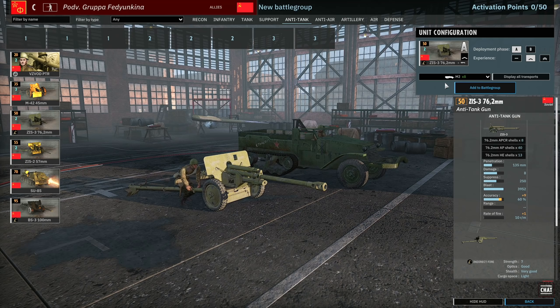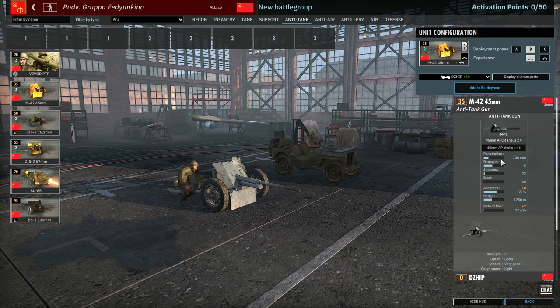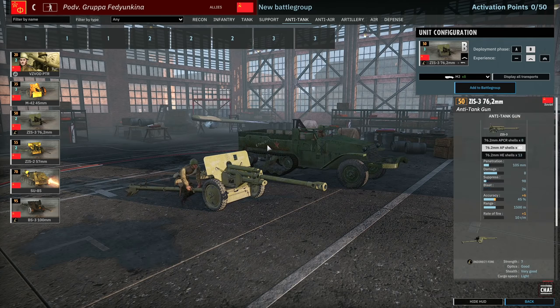Moving on, we've got the ZiS-3s — two cards available, 4 in A and 6 in B. These only have 1500m range on the main gun and 1000m on the APCR, but significantly more penetration on the AP shell. These are going to have to be used as ambushing AT guns now, which I think is more historically accurate — lined up in a tree line ambushing tanks as they come toward you, rather than poking at tanks from maximum range for random crits.